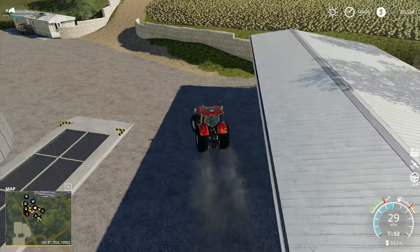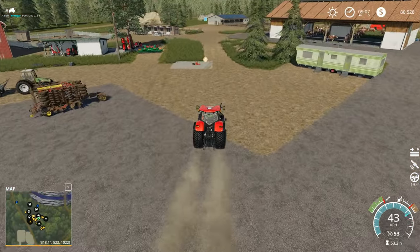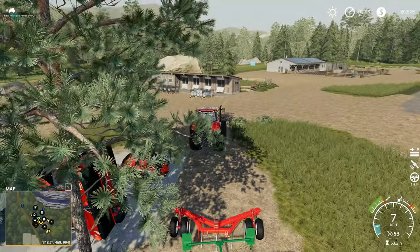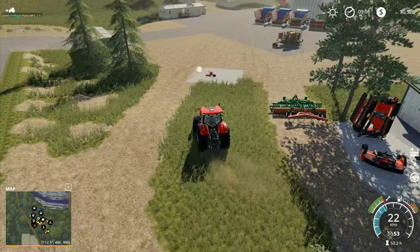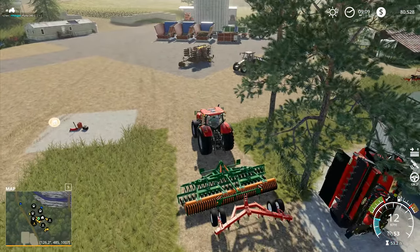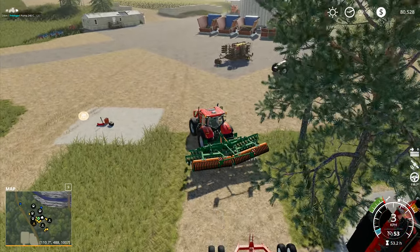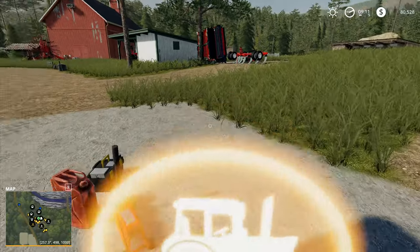We've got everything that I need — I don't think there's anything else to buy. So what we can do is spend all the money we've got on buying some pigs. Now I've got to go around the other side of this one. If I'm going to buy a load of pigs then I'm going to need to make sure we can start putting some food and water in for them as well. Let's bring you up this way. We want to pick you up, fold you like that, and bring this one over here.